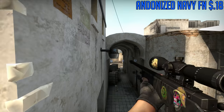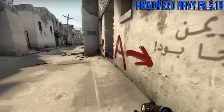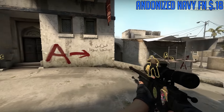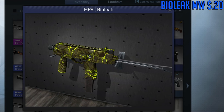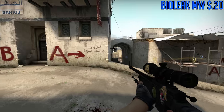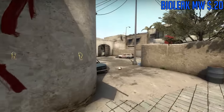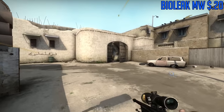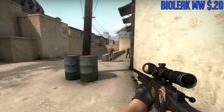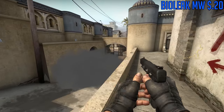For the MP7, we're going to be going with the Anodized Navy. It's another skin I don't see too commonly used, but with that cool acrylic-style blue, it's a very simple plain skin that looks quite clean. For the MP9, we're going to be going with the Bio-Leak. It does look kind of ugly at first glance, but the color pattern — that toxic yellow with brownish-green — looks really cool. You kind of have to appreciate it to like it.